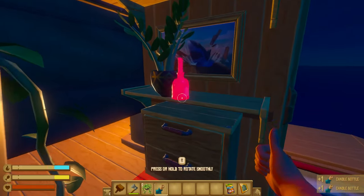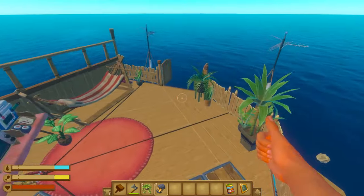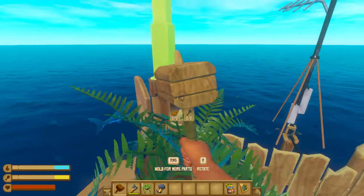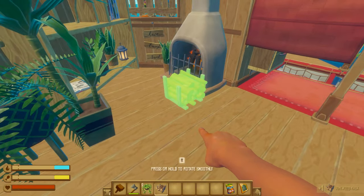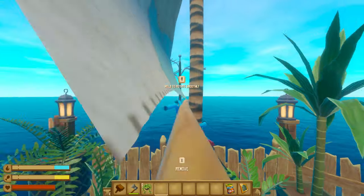Two candles would look great either side of that. I'm noticing now that this raft is a little dark, so one lantern there, another one there. We'll put a pole there just for the moment so we can put a lantern right there and also right here. And of course we've got a fireplace, so we need a firewood rack. We'll put a sail right there because it fits in really well.